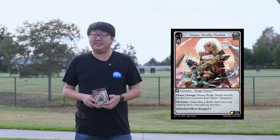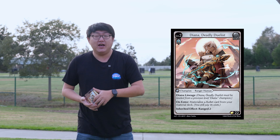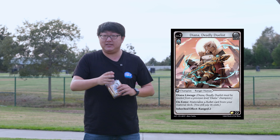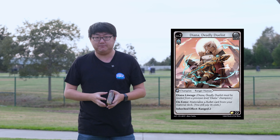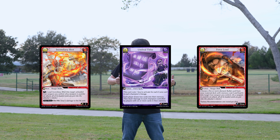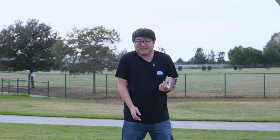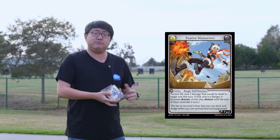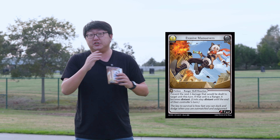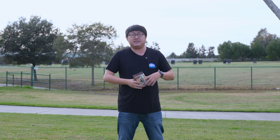When we level up to level two, we get introduced to Diana, Deadly Duelist. Two effects come into play: on-enter you materialize any kind of bullet card, and the inherited effect means you now have Range 2 at level 2 or 3. The main strategy here is to prepare for level 3 where a huge burst can happen. Cards like Incendiary Shot, Force Load, or Umbral Tithe are cards you'll be looking for. If your opponent is struggling, don't be afraid to stay at level 2 — cards like Backstep, Evasive Maneuvers, and Rocket Jump give Diana more damage whenever you bring out a gun and shoot.